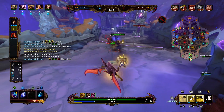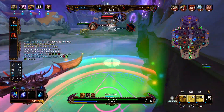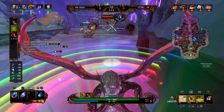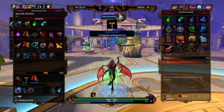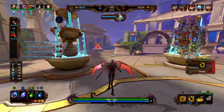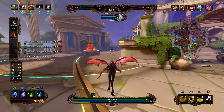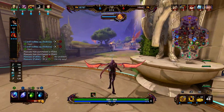We're going to clean up this wave while our wave pushes. We pretty much just proxied right there. If you ever hear somebody say proxying a wave, what they mean is going in between the enemy's tier 1 and tier 2 tower to destroy the upcoming wave, so that your wave doesn't meet the enemy wave in the middle and can just march into tower.